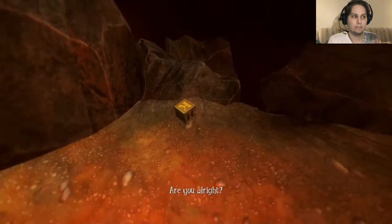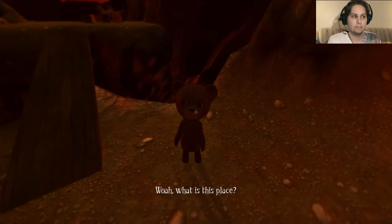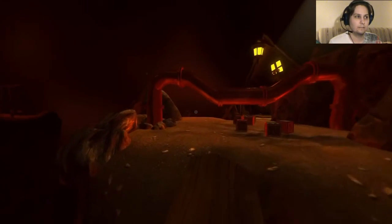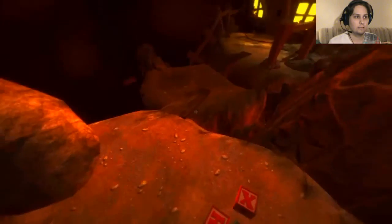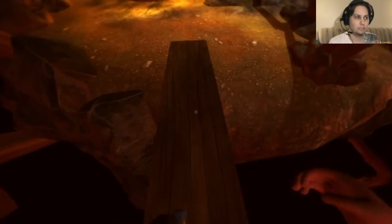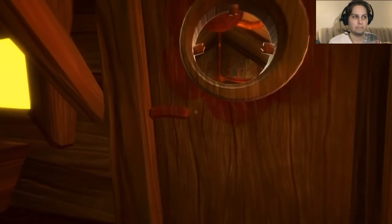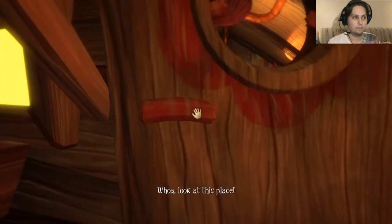Are you all right? Yeah, but this place looks a little weird. Whoa. What is this place? I have no idea. It's like a playground in the distance, like a set of swings. A playhouse? What's that doing here? Looks like a pretty twisted playhouse. Looks about my size, though. Is it locked? I might be able to open it from the inside if you help me up. All right, do it. Whoa. Look at this place.